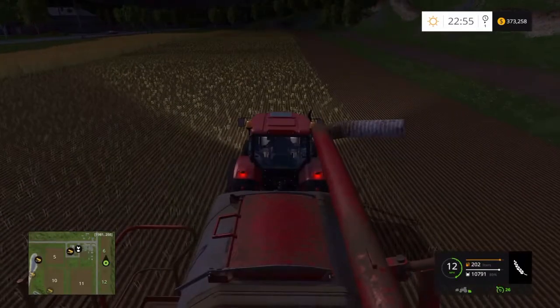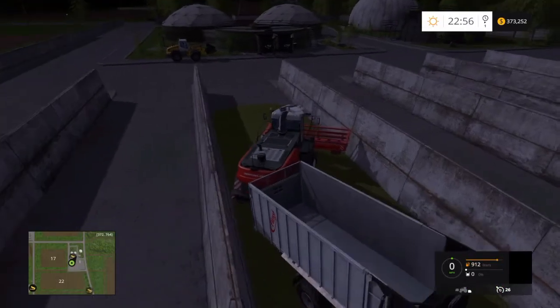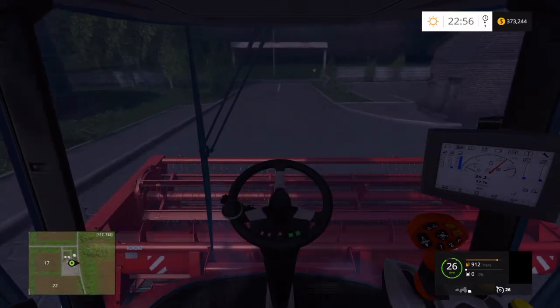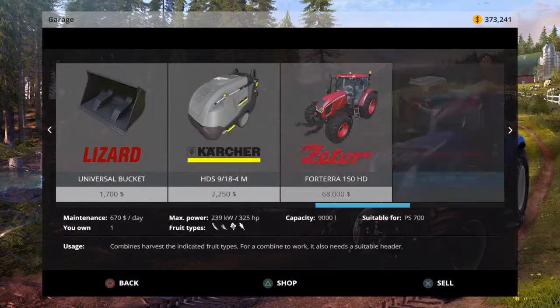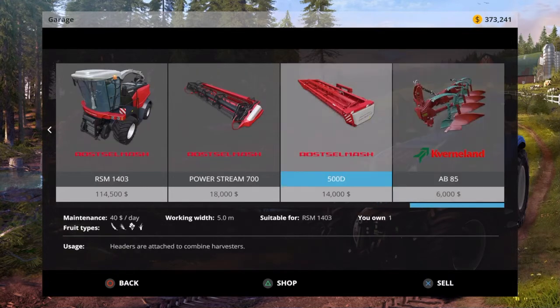We are also waiting for all of this to be harvested so we can sell it, but we wanted to see exactly how much we've got going on. So we have the big forage harvester, the RSM 1400, with the Rostel Mash 500D header on it.